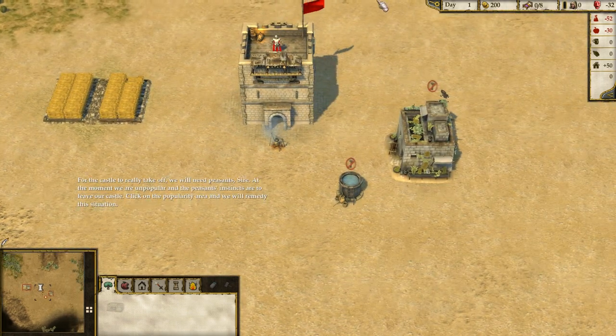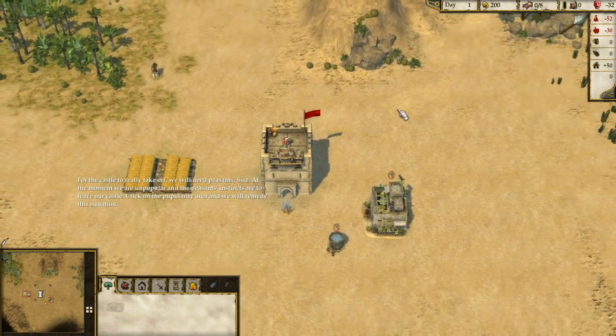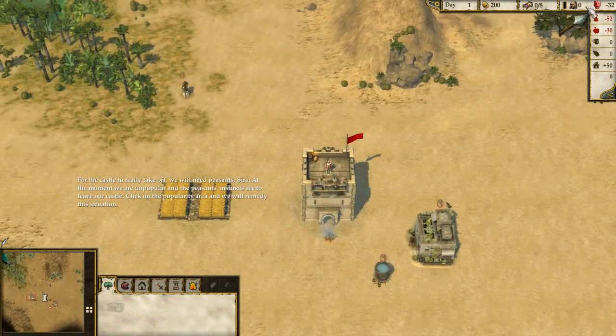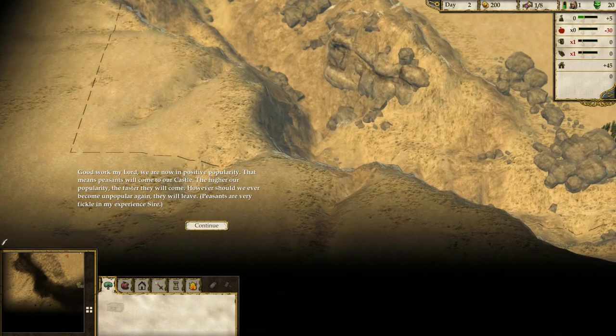For the castle to really take off, we will need peasants. At the moment we are unpopular and the peasants' instincts are to leave our castle — no offence, but I wouldn't live here either. Click on the popularity area. That tax rate isn't helping us — reduce the tax rate to no taxes; that will bring the peasants back. We are now in positive popularity, which means peasants will come to our castle. The higher our popularity, the faster they will come, but should we ever become unpopular again, they will leave.